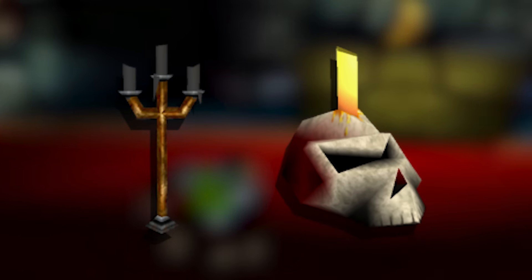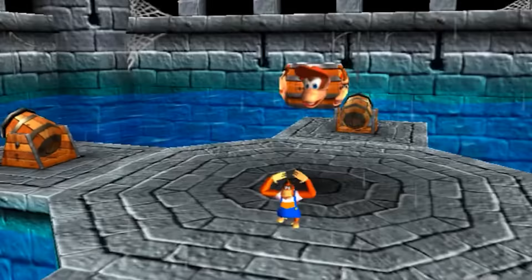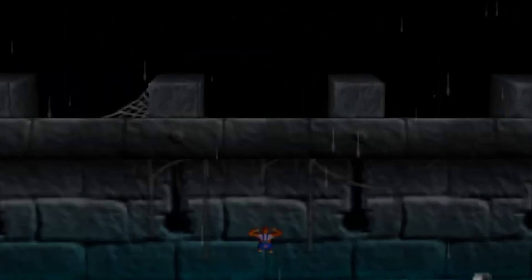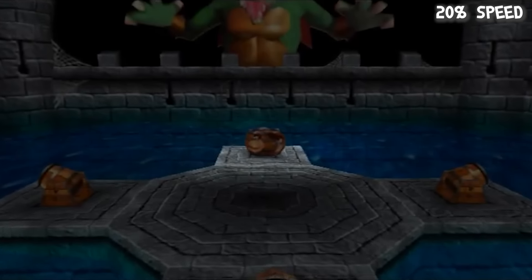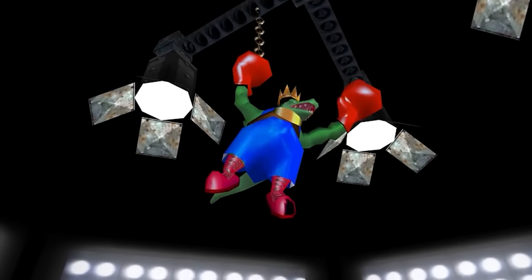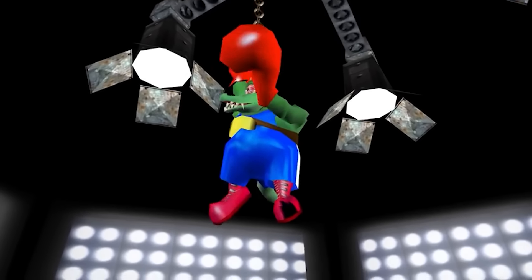Moving on to the rest of Creepy Castle, there are two unused objects: a skull candle and a standing castle. There's also a simple cutscene of what may have been intended for a golden banana spawning, when normally it would just appear. The boss fight of this level, King Cutout, normally only had three phases, but originally it was going to have a fourth: simply shooting yourself out of the cannon at it — likely a ceremonious finish. This is followed by one short unused cutscene that simply zooms into the key.